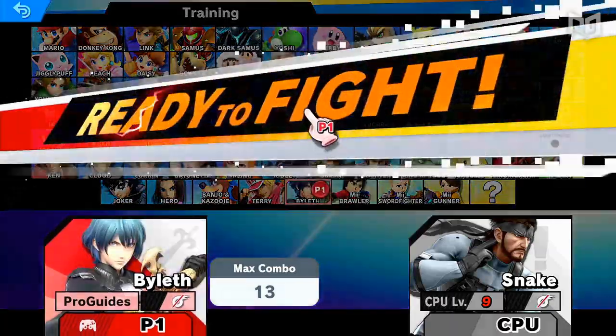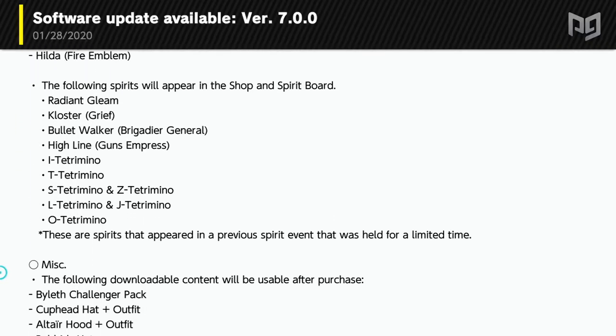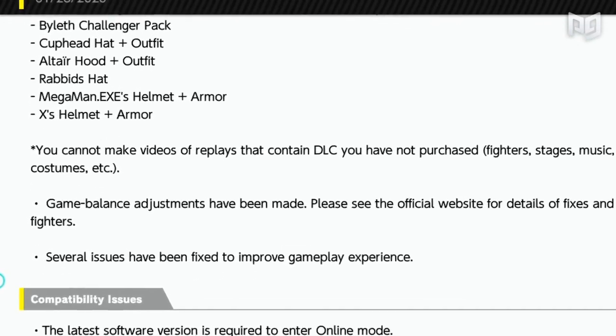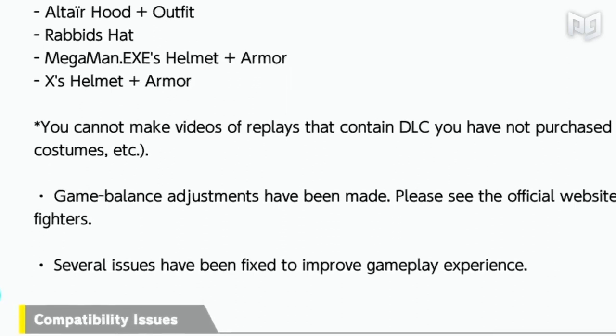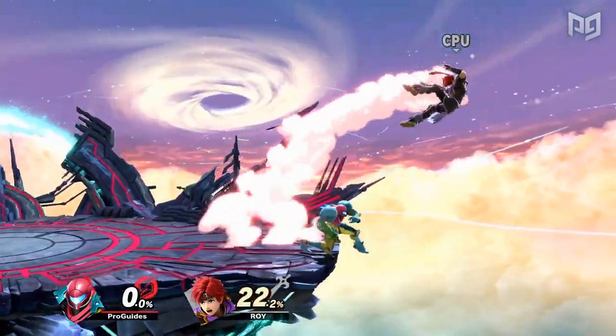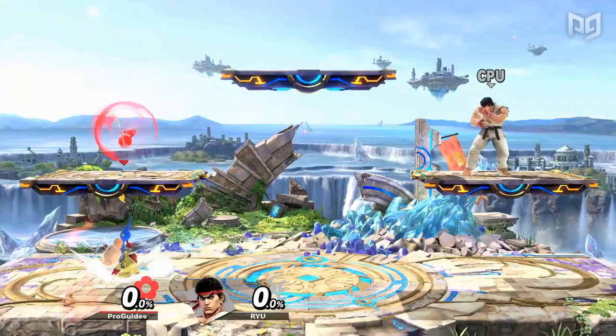Another DLC character means another new update, likely accompanied by a new balance patch. There haven't been too many significant buffs and nerfs since the game's release, but that never seems to stop us from getting our hopes up. Technically, anything can happen in a balance patch. Characters who struggle to climb their way out of bottom tier can become legitimate threats, and dominant top tiers can be stripped of their glory.